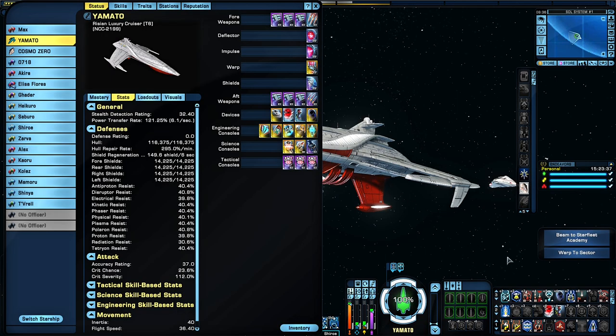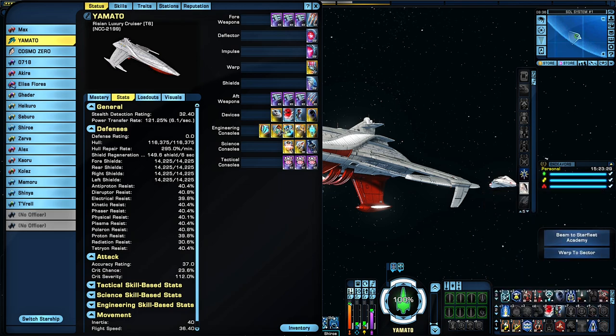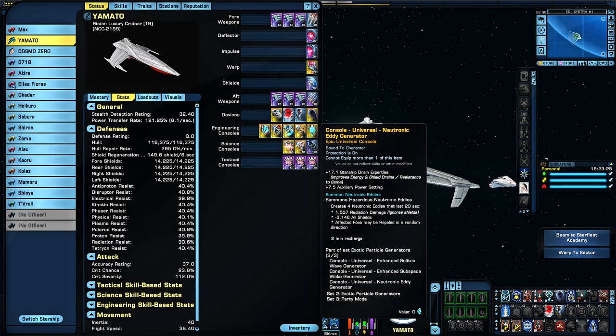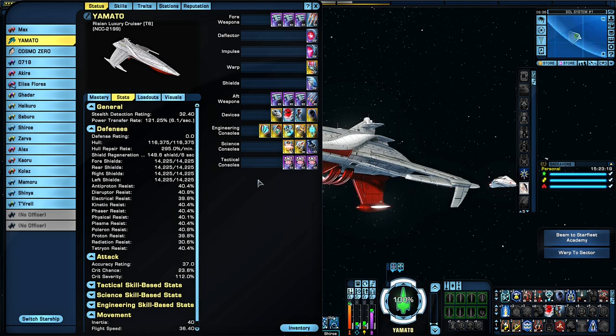Finally, of course, we cannot forget about the Wave Motion Gun, which is the Enhanced Weaponized Mycelial Emitter from the Imperial Rift Set. There's also the full exotic particle generators three-piece set, because the Yamato does use a bit of space magic, especially in later seasons. As for the rest of the equipment, it's just to enhance phaser damage, and we won't go into too much detail for those, as this is a theme build, not a DPS build.